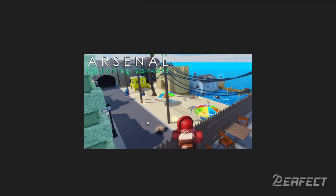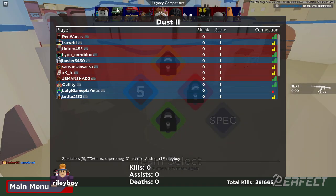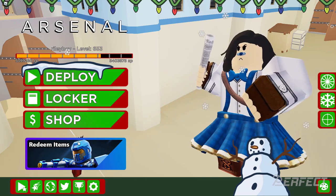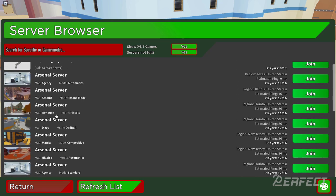You're going to have to join up on that 24/7 legacy competitive server, and once you join in you'll be joining into a game. This server isn't actually 24/7 for some reason, but you can go back to the server browser and all the game modes will pop back up.